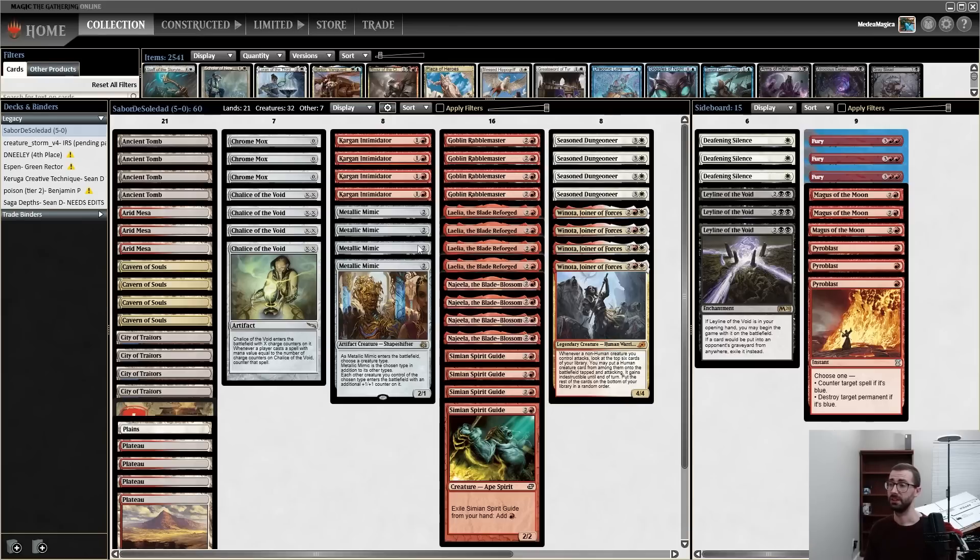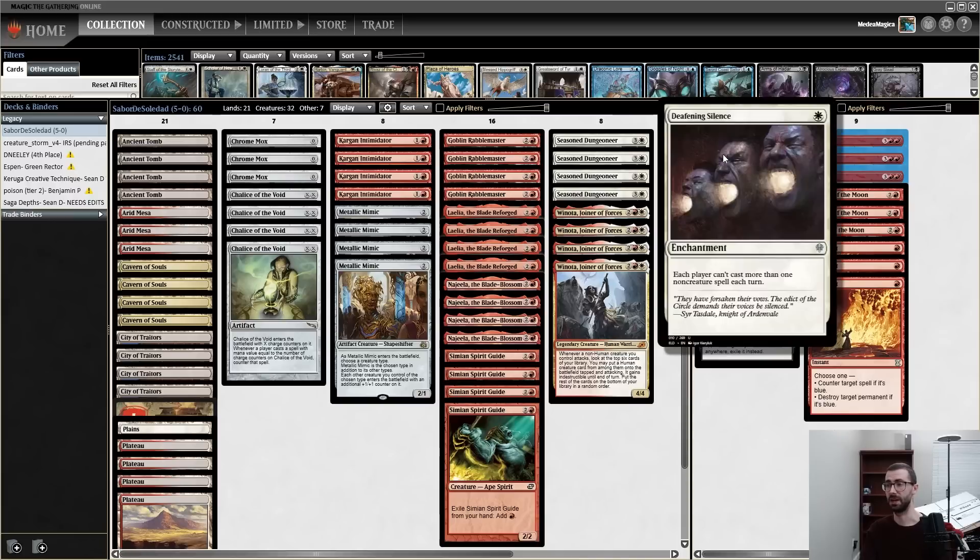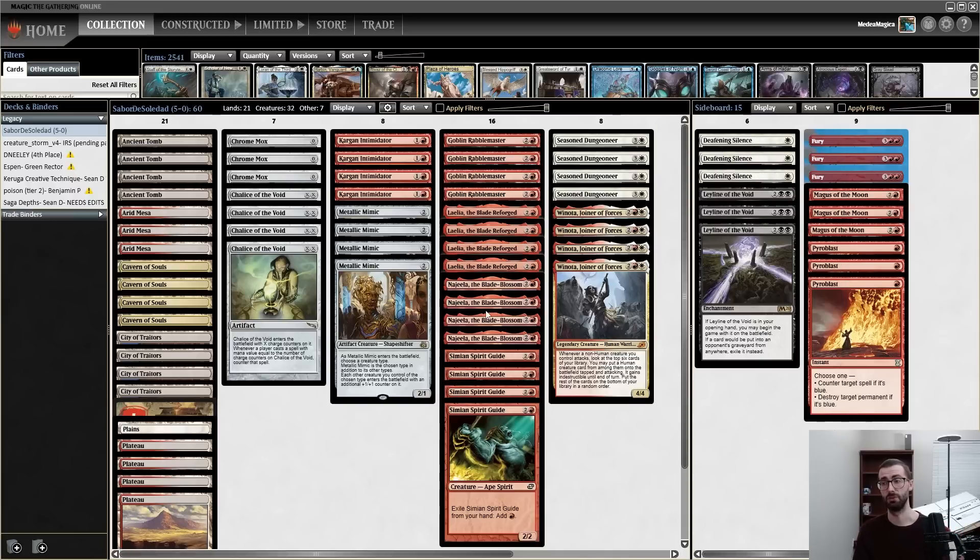I'm not surprised this deck list did 5-0. I wouldn't make any drastic changes before playing it again. Not sure if you want the fourth Chrome Mox — it can make starting hands better, but going down on cards very much matters. Chrome Mox is a little worse when Metallic Mimic is colorless. I do want the fourth Ley Line of the Void. Deafening Silence is probably the worst card in this 75 — I'd go minus one Deafening Silence, plus one Ley Line, and consider other combo hate cards that don't require white pips. Anyway folks, I hope you enjoyed — if you did, please click the Like button on the way out. See ya!